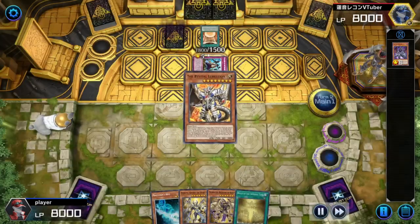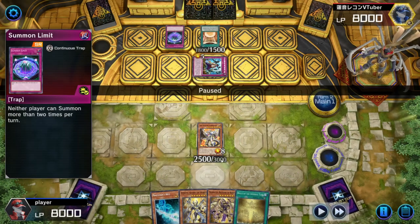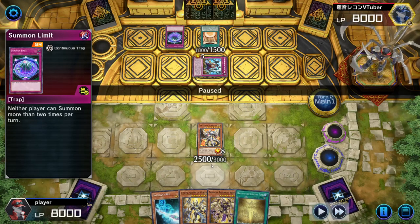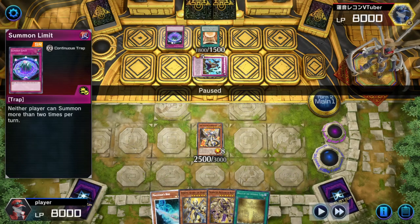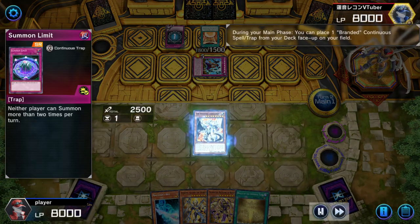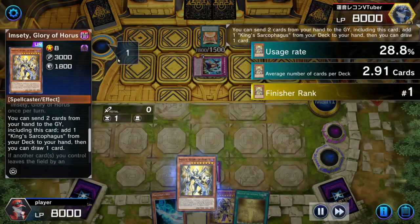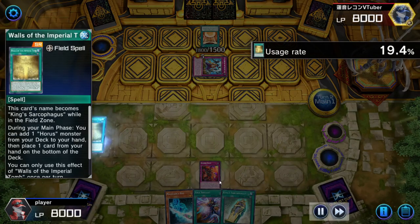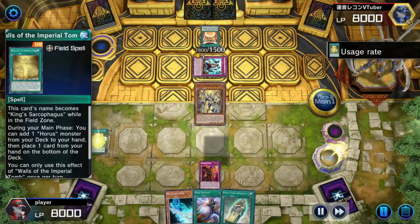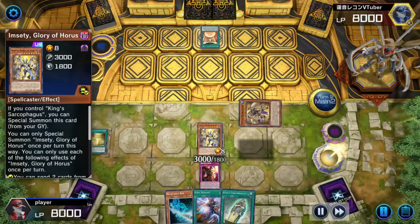I'm trying to get rid of his floodgate. He flips another one — Summon Limit. What I was thinking is that if I use Branded Beast and get rid of Colosseum, I wouldn't be able to get rid of Summon Limit. So instead I use Branded Beast to get rid of Summon Limit first, then use Glory to get King Sacrifice and destroy it, summon a bunch of monsters, then get rid of Colosseum last.